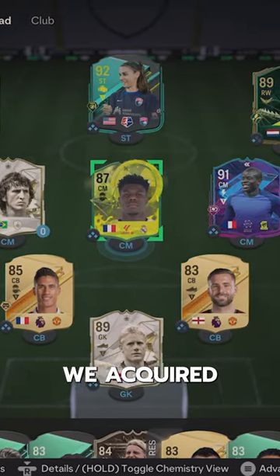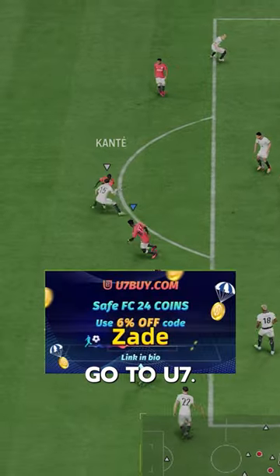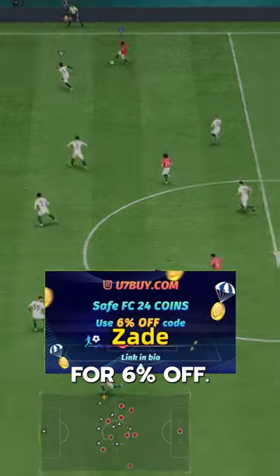We've got Flashback Conte. We acquired him via SBC for 600,000 coins. If you need coins, go to U7, buy, use code Zade for 6% off.